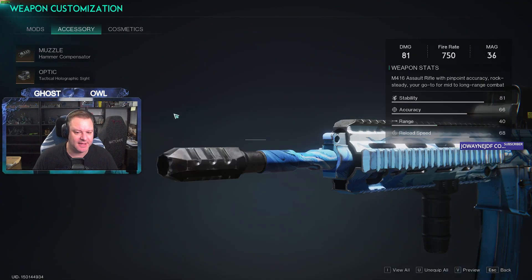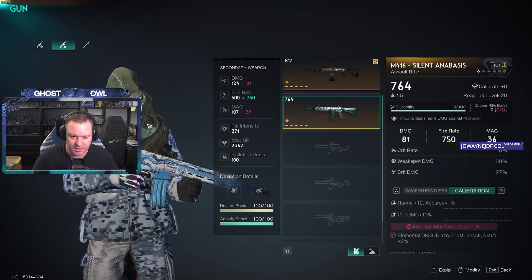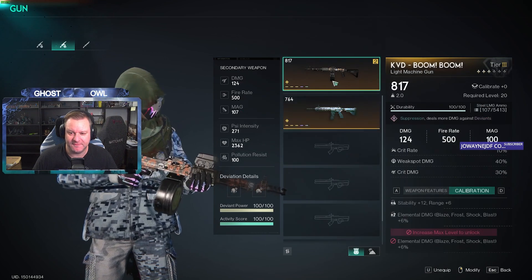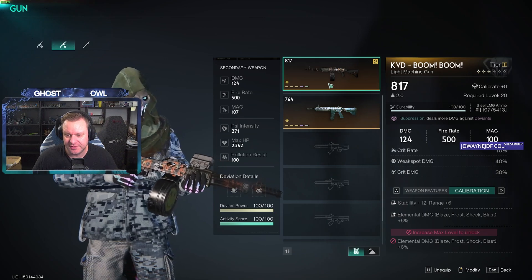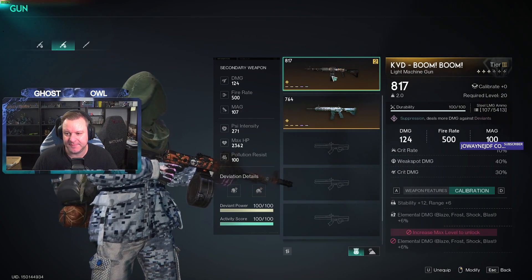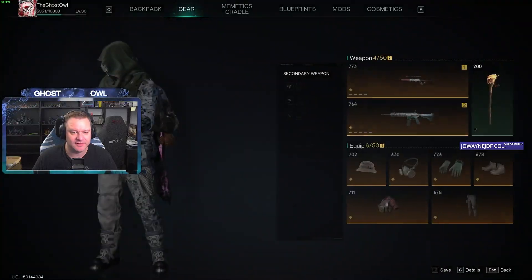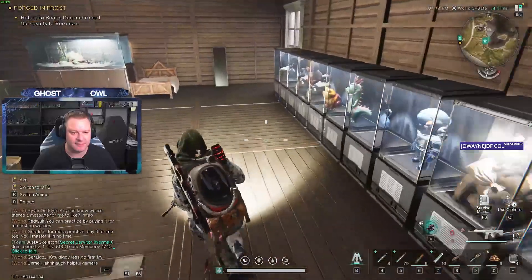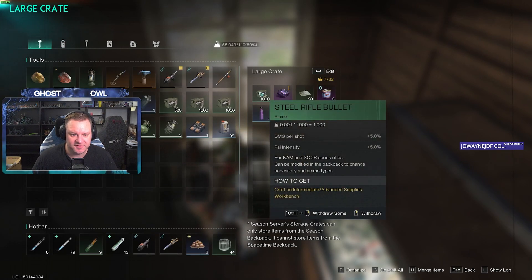36 rounds per mag. Let's just swap it out — the KVD Boom is definitely going to be a better weapon because it's actually a higher tier; it's a three-star tier blueprint to start with. But I want to try out this weapon, so let's do that. I need to go and get myself some rifle ammo — I do think I have some lying around. There's steel rifle ammo.